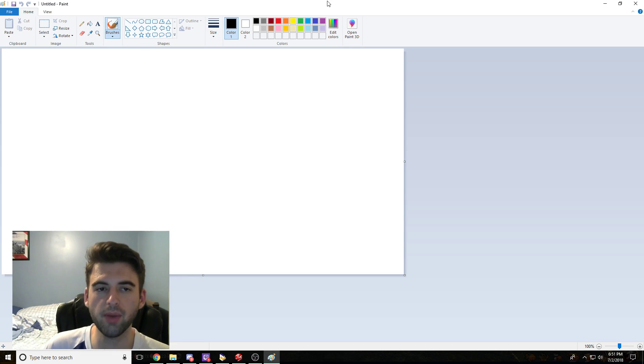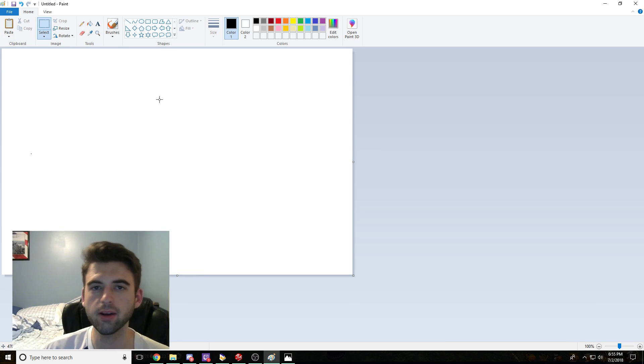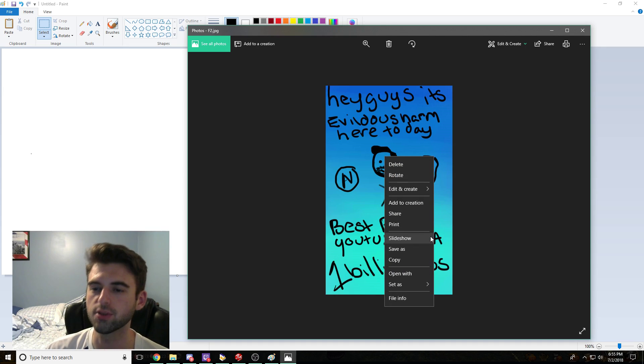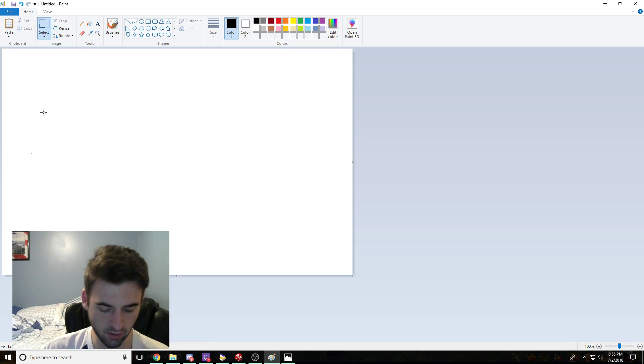Next thing you're going to want to do is open up any image manipulation program that you've got — we're just going to use Paint for this. After you've got Paint, or whatever you're going to use — GIMP or Photoshop — after you've got it open, what you're going to want to do is drop a picture in there. I'm just going to use this picture that I actually got from one of my viewers, Clarico. She went ahead and sent me this picture and said you have to use this if you're making a video on this, so I will comply and use this picture.